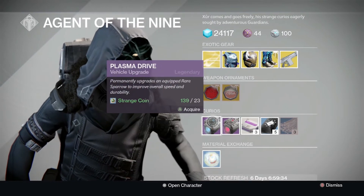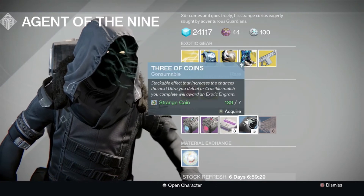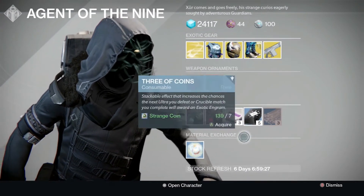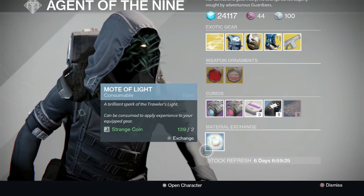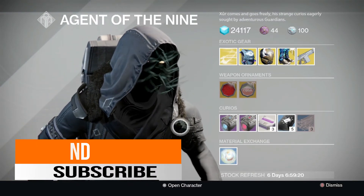Weapon ornaments: we have Super Spy and Bureau of Astro Aeronautics. Curious items: we have Plasma Drives, Stealth Drives, Heavy Ammo Synths, Three of Coins, and of course Glass Needles. Material exchanges: we have Motes of Light — he'll exchange coins for Motes of Light. Anyway guys, see you guys later.